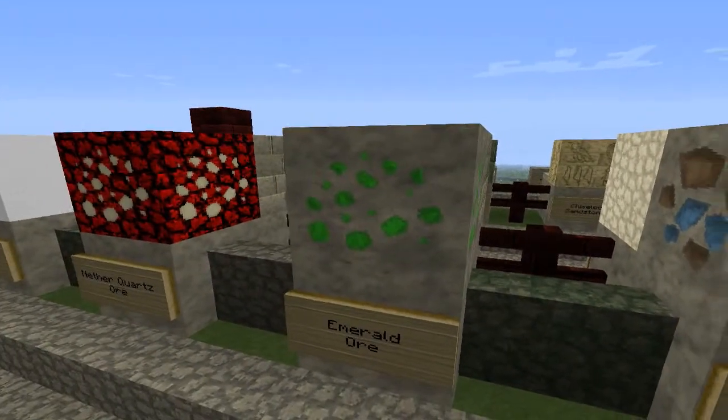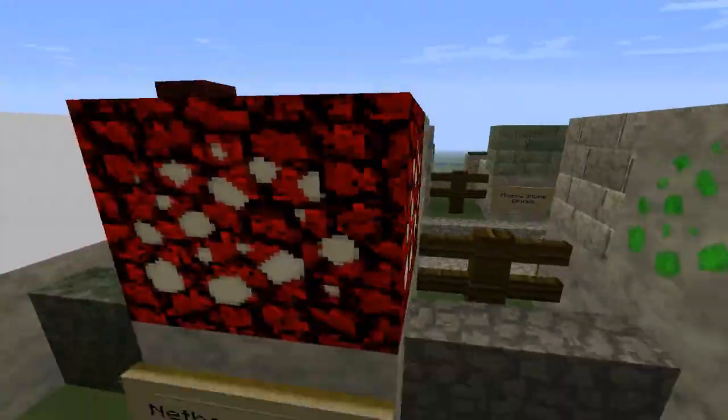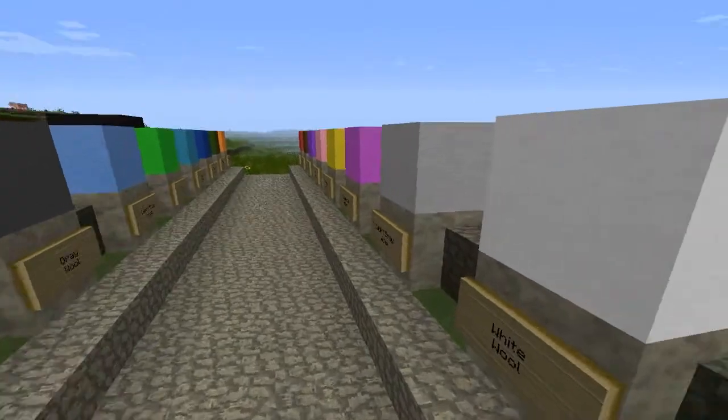The ore actually looks a bit like the ores you pick after you've mined them. And here we've got a green whoopee cushion — looks quite good. And then there is a nether quartz ore, and there's the actual block.